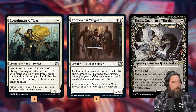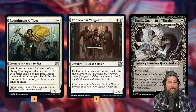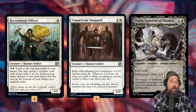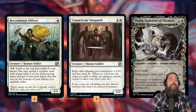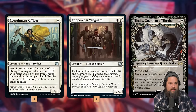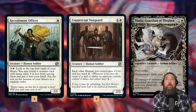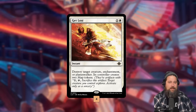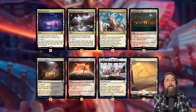Recruitment Officer is just another one-drop that digs through the deck. Coppercoat Vanguard and Thalia are actually really important to the deck — they don't do anything directly with our attack trigger plan, but they protect our creatures. We really want Roaming Throne, Anumpackle, and Mishra to stick on the battlefield. Giving them Ward with Coppercoat Vanguard and making our opponent's spells cost one more with Thalia makes it more likely we stick our other stuff. Coppercoat Vanguard is also sneaky good with Roaming Throne because Ward is a triggered ability — with both out, we essentially have Ward 2 on all our humans. Get Lost gives us a little removal. The mana base runs Cavern of Souls and Secluded Courtyards to make the mana really good.